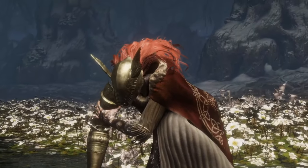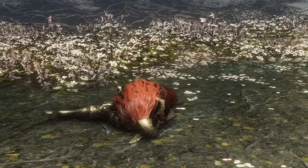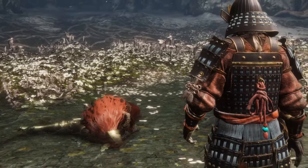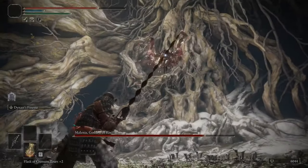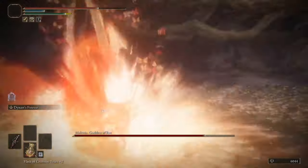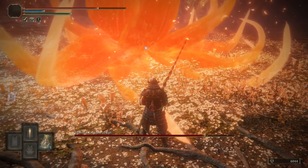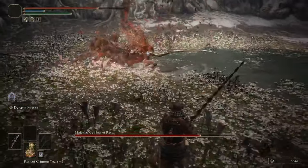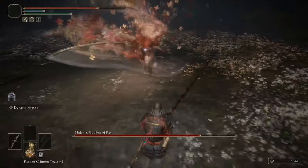Alright, time for Phase 2. After the cutscene transition, she's always going to do the blossom attack. The way you want to deal with that is roll just as she shakes, then immediately run backwards and keep running backwards until the screen shakes, then roll backwards. She kind of stops and shudders — that's how you dodge the blossom attack. You want to stay out of it until it fades away. Also, a change I didn't mention — in Phase 2, all of her attacks now have scarlet rot, but it shouldn't be a big issue.